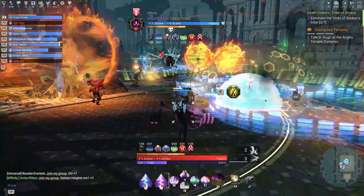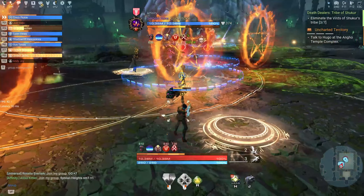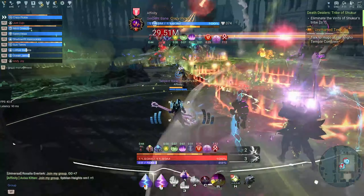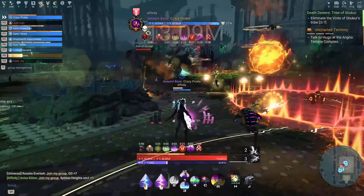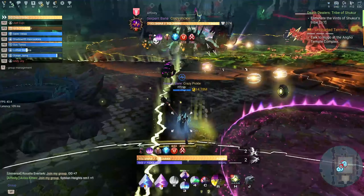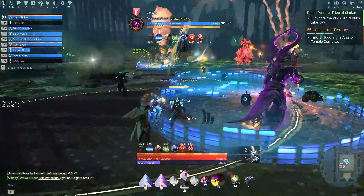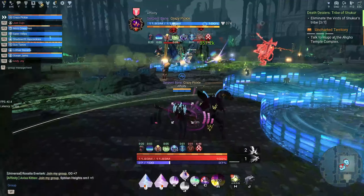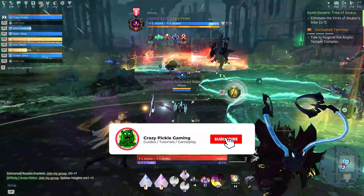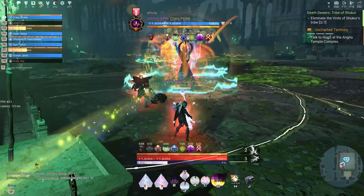I'm going to give Soundweaver a 9 out of 10. The reason it's not a 10 is the Illyrium 9 talent cost and the shared PvE/PvP ability issue. For comparison: Lightbinder gets 8 out of 10 and Alchemist gets 8 out of 10, while Soundweaver earns 9 out of 10. I hope I didn't miss anything — let me know in the comments below. If you liked this video, please smash that like button, subscribe, and activate notifications. Follow me on Twitter and join my Discord server — all links are in the description. Until next time, take care.